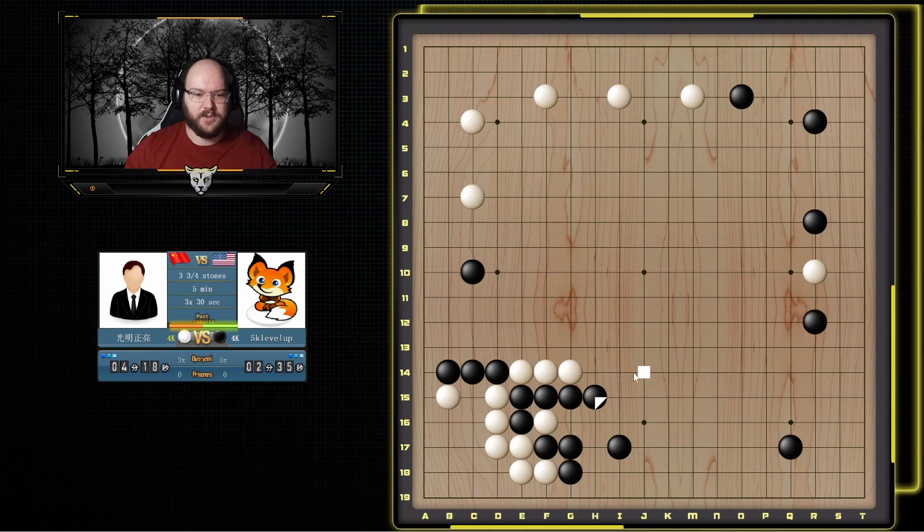Allowing him to get this atari is quite big so I'm going to extend. If he keeps pushing I'm just going to hane and try to build this area. He tries to jump in, so my main goal should be to keep this one and this one separated and stopping him from making a base. But because he played this move he doesn't really have a good follow-up for a base, so I'm just going to take my corner. Now he has to figure out a way to either run this out or make a base.